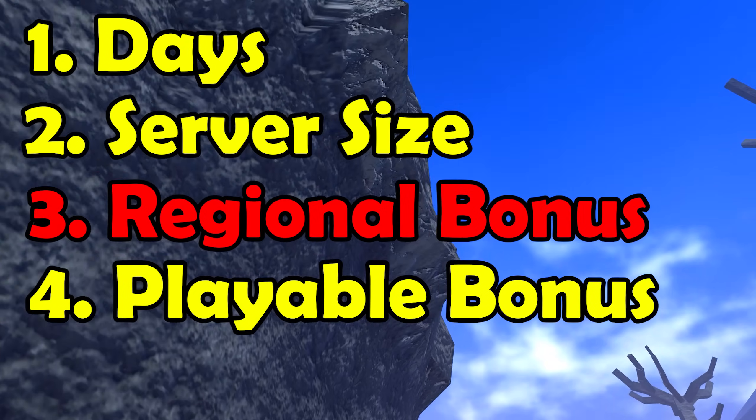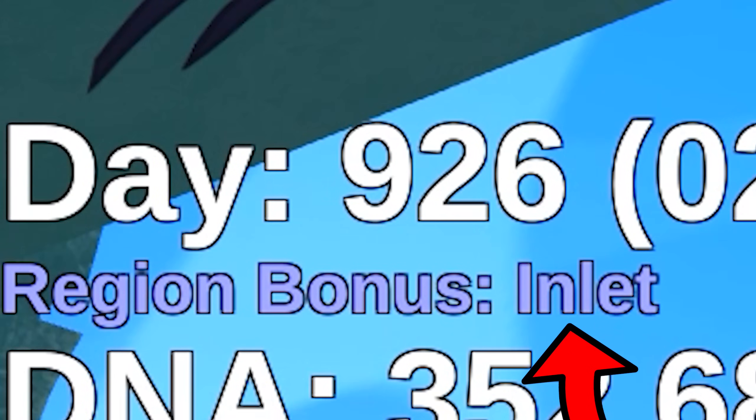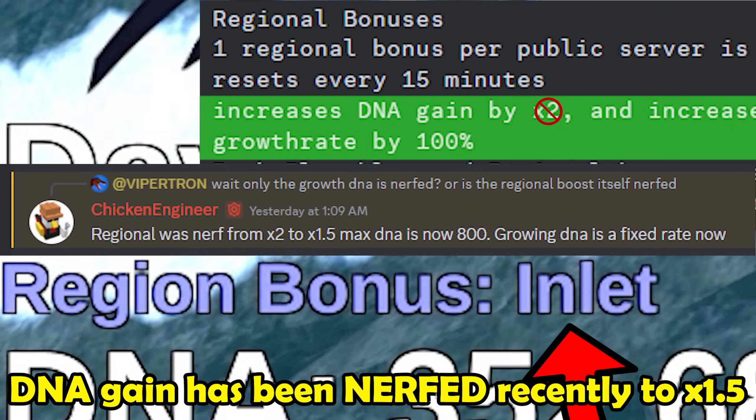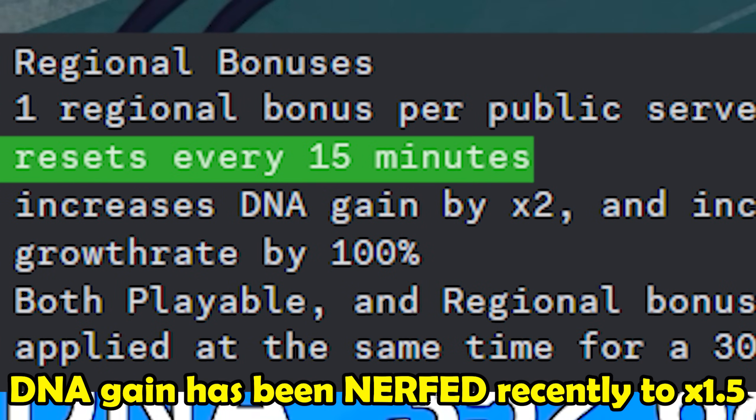Next, there's region boosts, which is also fairly simple. For example, if I'm in the inlet region, which is boosted, it will double my DNA earning and my growth speed. Keep in mind that the boosted region switches every 15 minutes.